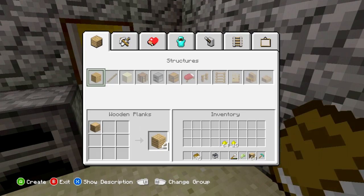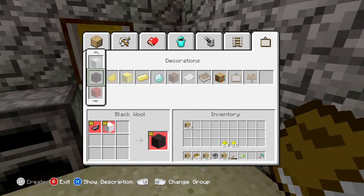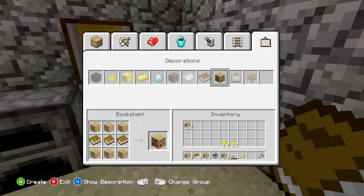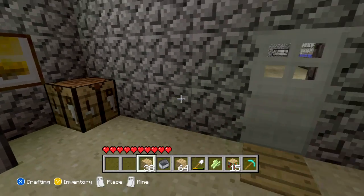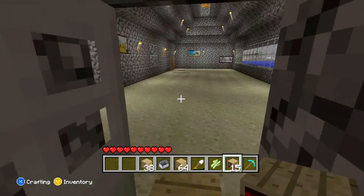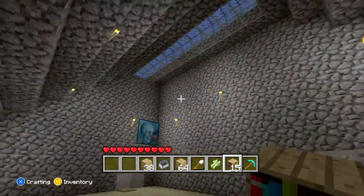Now I need to use this to make some stacks of planks. I'll just make a bunch because planks are better than pieces of wood. Now let's go over to the bookshelves and we'll make some of these. Wow — that only made 15 shelves. Which, that should be good enough. Now I kind of want to put it in here, I think.